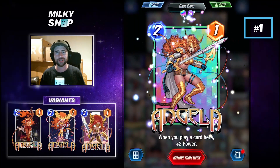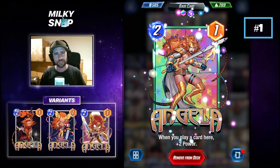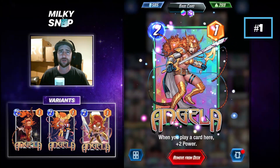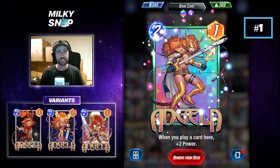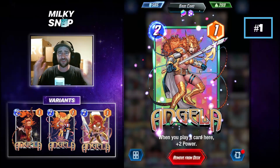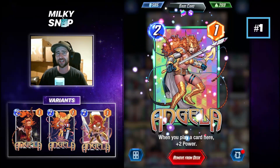Coming in at first place is Angela, and I have absolutely no idea why this card has not been nerfed. Angela is a 2-cost, 1-power card with an ability that says when you play a card here, plus 2 power. In Pool 1 there are very few ways to counter Angela, so in almost all games you're probably going to get the max value out of her. Angela is an absolute powerhouse in so many types of decks — you can play her in low curve decks where you're playing out lots of cards, or in decks which push a lot of power on the board late in the game. It's no secret that Angela is a very good card and I'm not too sure how much longer we're going to have her in this current state, so play her now.